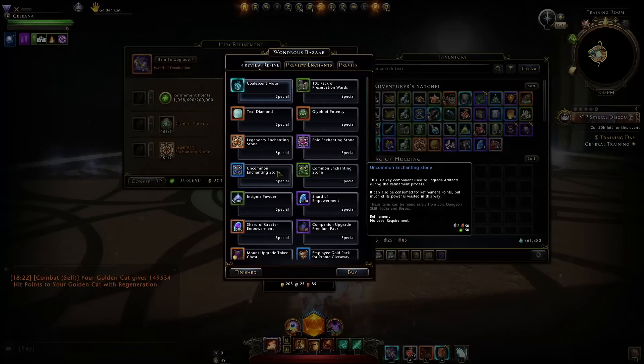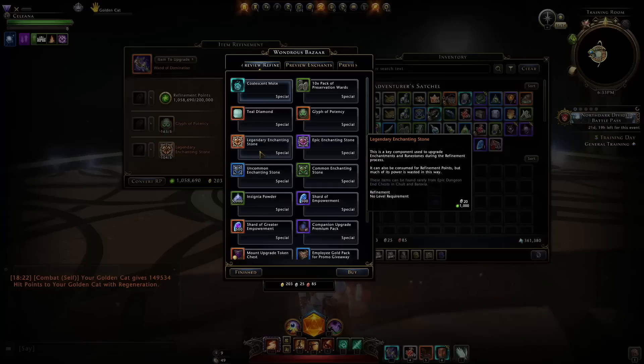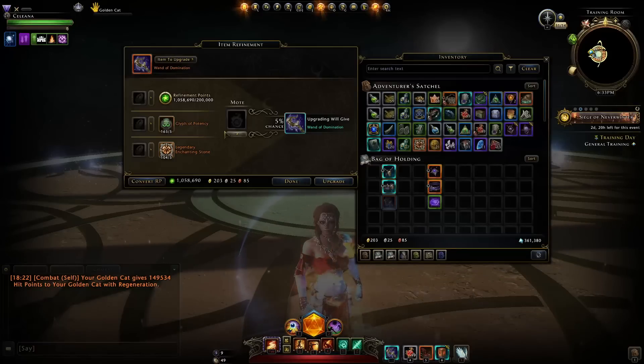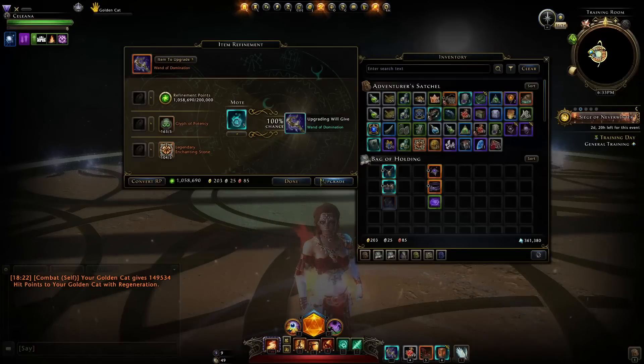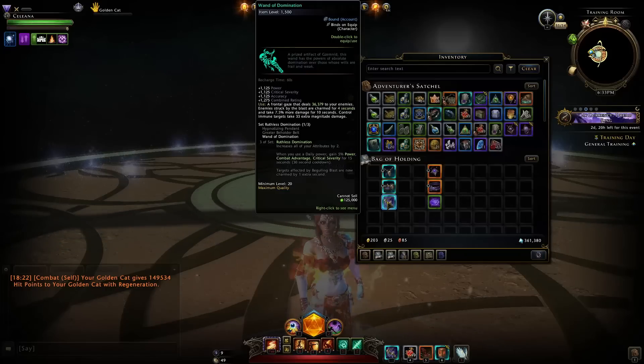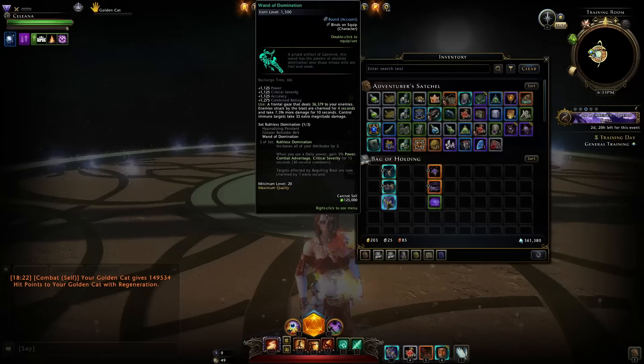They're changing the names of those enchanting stones to common, uncommon, epic, legendary, and potentially mythic enchanting stones down the road. Once upgraded to mythic, the Wand of Domination gives a total of 1,500 item level — that's 300 item level higher than the current highest item level artifacts like the Dragon Bone Blades, the Assassin's Dice, and Mythilar.